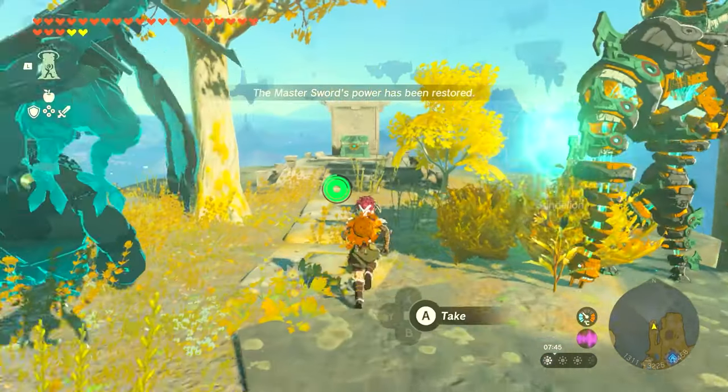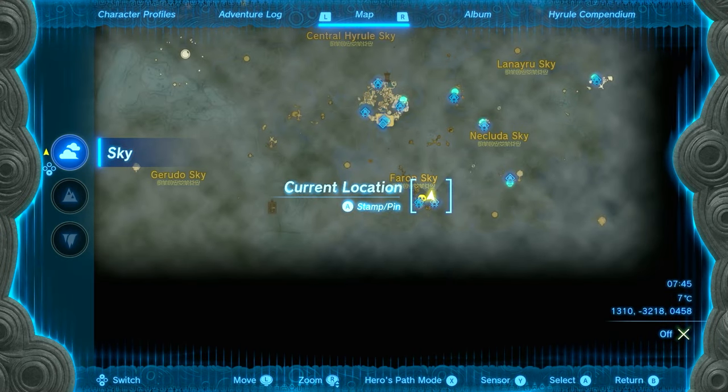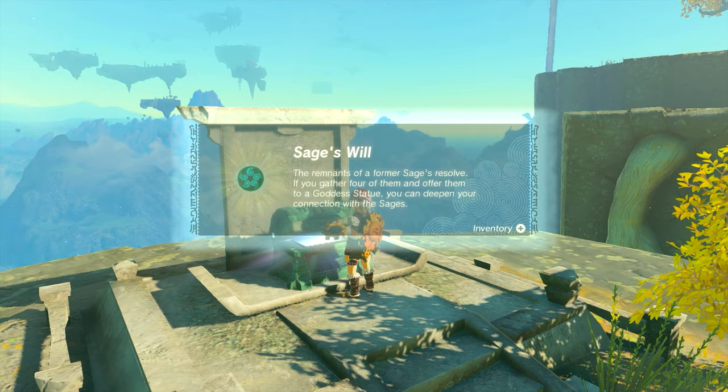The next one is super simple. If you're still on the Thunderhead Isles in the sky, it's just going to be along near the head. Once you've reached the end point, it's located right on the map where you're standing. Just go open the chest and get the Sage's Will here.